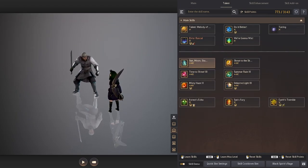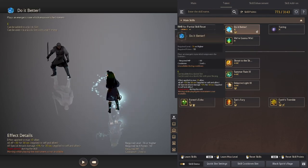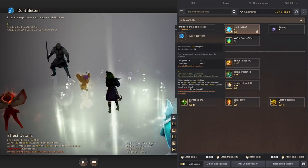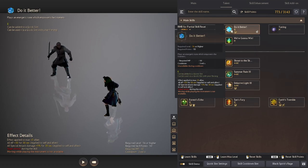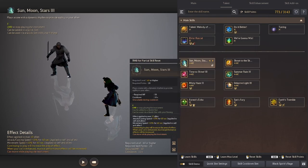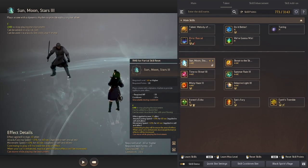These are the talent skills that you'll be using the most in PvE. Do it Better is what other people call their e-buff, which has a long cooldown but gives you amazing stats. For Shies, this provides you and up to 10 allies plus 30 AP and 5% special attack damage for 30 seconds. Sun Moon Stars will provide you and up to 10 allies attack speed, casting speed, and move speed for 60 seconds.